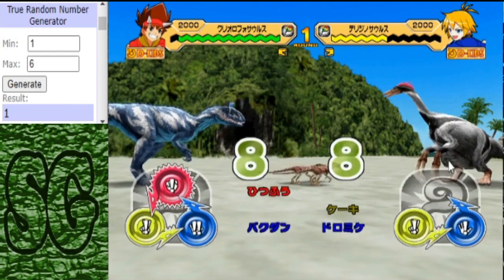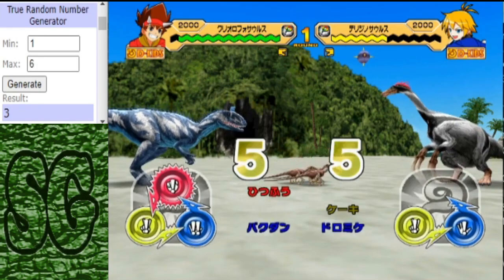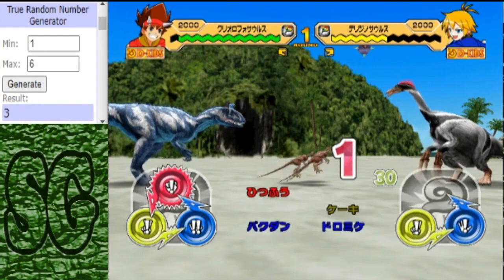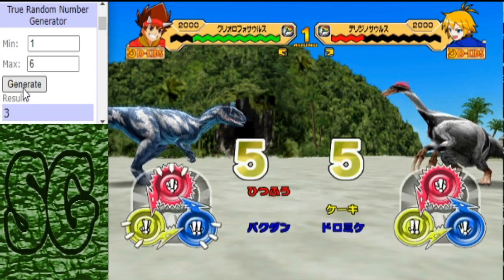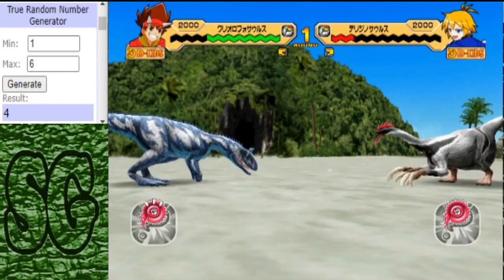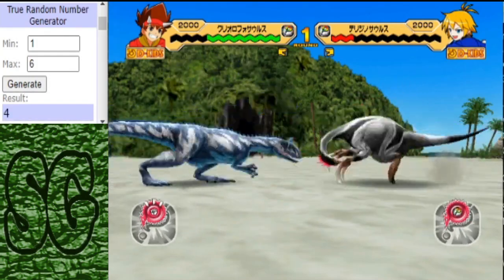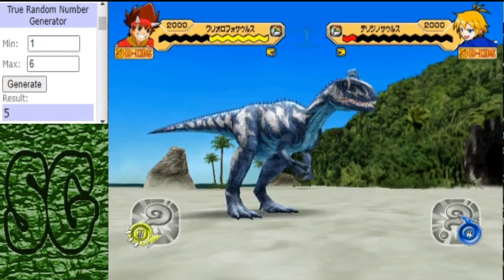If the fairy gets a four or a one, we're just going to repeat it until it gets scissors or paper. And it's a tie, just like the Cryo would have wanted. The Cryo is completely on top right now, leaving the fairy's health in the red. And that's the fairy dead.